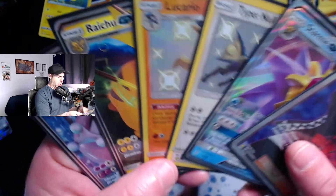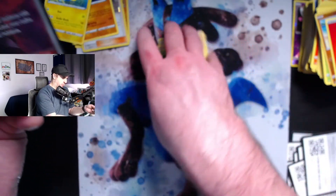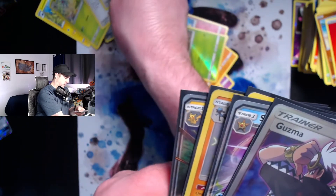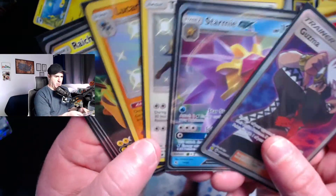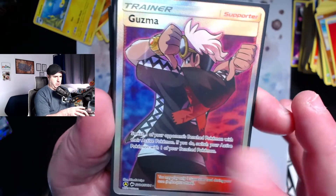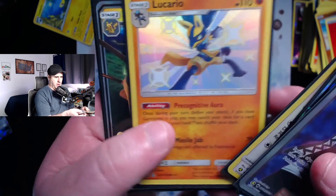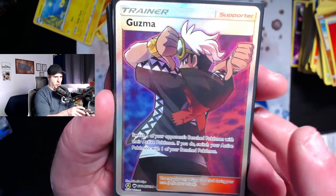All of our big pulls today are from Hidden Fates - we did not get any pulls whatsoever from Sword and Shield. Our Sword and Shield luck has slowed down significantly. We started out so strong with Sword and Shield and then the last couple videos our luck has definitely slowed. But nonetheless we get this full art Guzma trainer supporter card which is absolutely awesome. We have Starmie GX, shiny Type: Null, shiny Lucario, a Raichu GX ultra rare, and a Mewtwo GX ultra rare. The pull of the day is this full art Guzma.